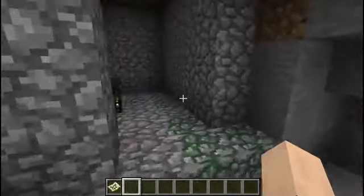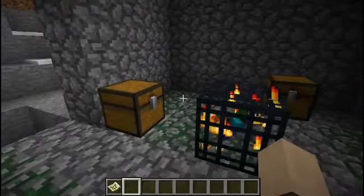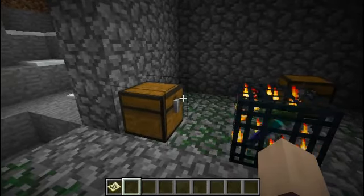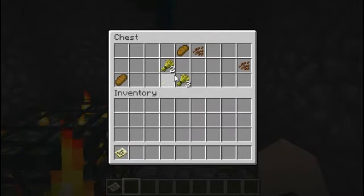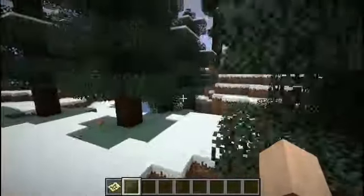The first thing is, if you go down here, there's a spawner. This is right near the spawn, at negative 53 X and 276 Z. There's some food, iron, cocoa beans, wheat, stuff like that. And then you can close it in or whatever and make an XP farm.